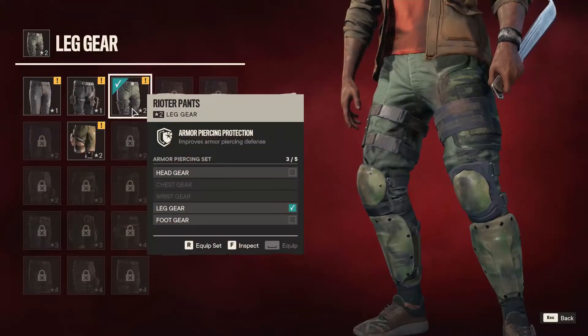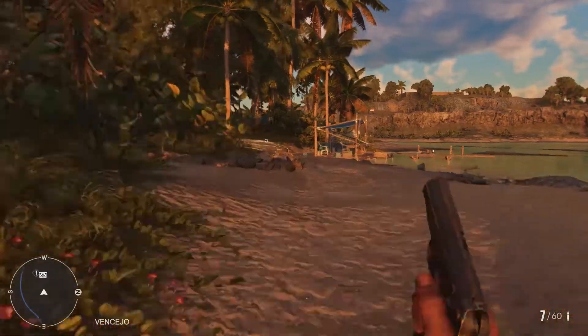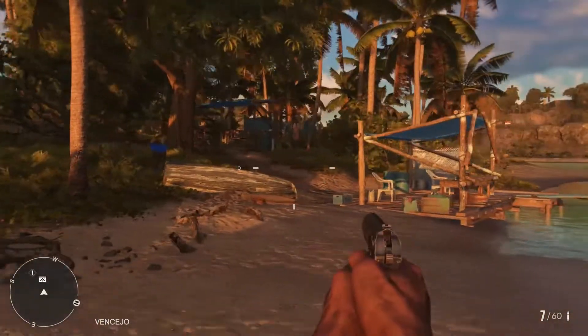To get the second Libertad Crate, you have to reach this position not far away from Montension's wagon. Coming from the beach side, on the shore, you will find the wooden boat.